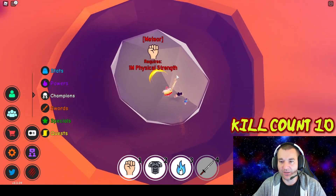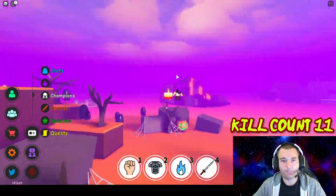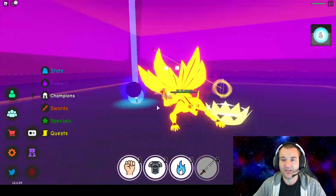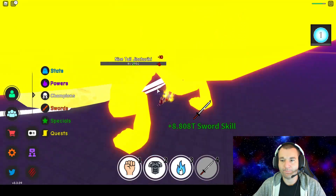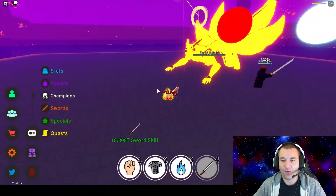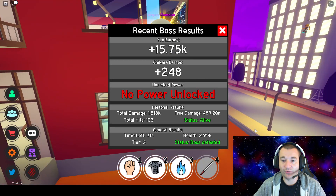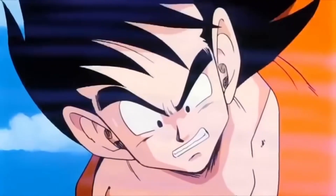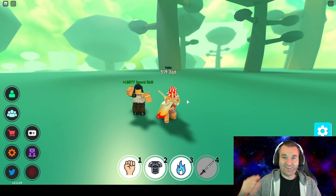Let's jump into the Nine Tails boss fight. Fast forwarding here so you don't have to watch the entire battle, but I wanted to come in and actually use the sword skill at the boss - and wow, it's actually really good. Total damage 1.5k - this was the most damage I've done yet. Absolutely destroyed the boss doing all that damage, so that was a lot of fun.